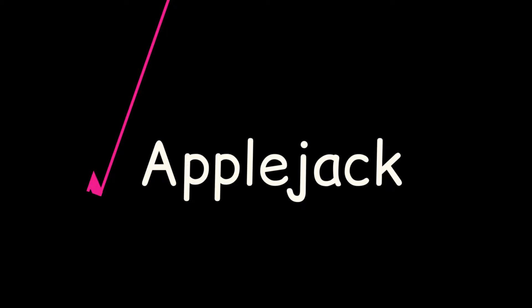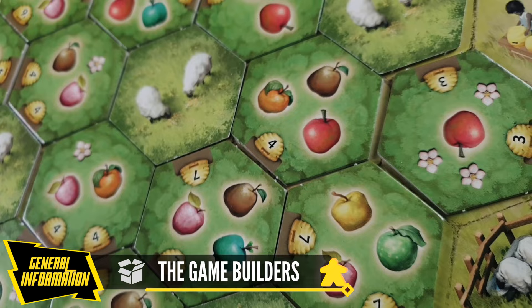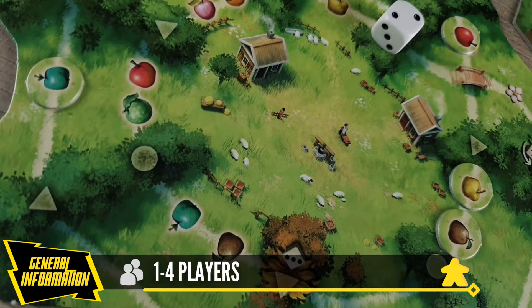Hello, welcome to our channel. Today we will be presenting Applejack, a tile placement game designed by Uwe Rosenberg and illustrated by Lucas Siegmann. It was first published by the Game Builders in 2022. The goal of the game is to collect the most honey by matching the edges of your tree tiles and scoring different apple areas during the harvest.